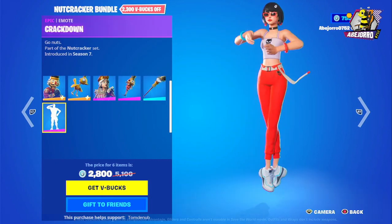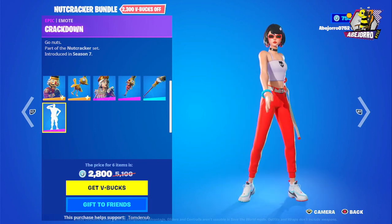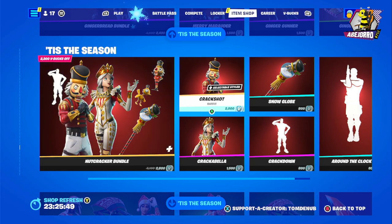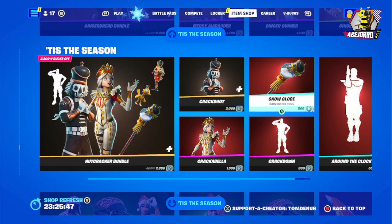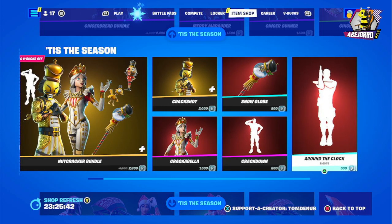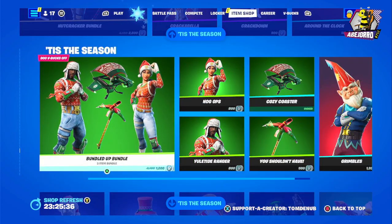Then we have the Crackdown emote. The price is 2800 V-Bucks for this bundle. If you want to buy items separately: Crack Shot is 2000 V-Bucks, the harvesting tool is 800 V-Bucks, Crackabella is 1500 V-Bucks, the emote is 800 V-Bucks, and the Around the Clock emote is 500 V-Bucks.